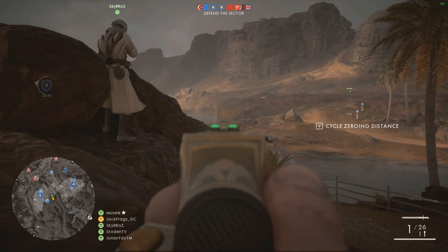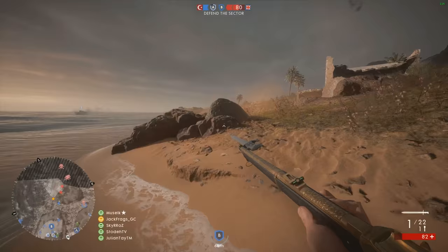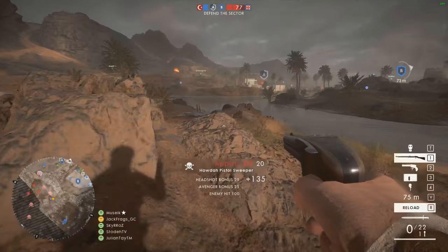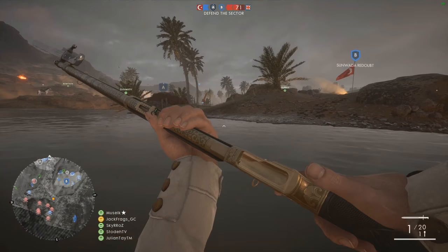Then we've got Monte Grappa, a mountain map set in the Venetian pre-Alps of Italy. It's very unique in that the map is pretty separated between vehicles and infantry due to how steep the hill is — tanks are limited to the bottom half while infantry, especially snipers, take over the upper side. Vaux Fortress and Suez were probably the two less standout maps for me, not that they played badly, but some of the other maps just made more impact.